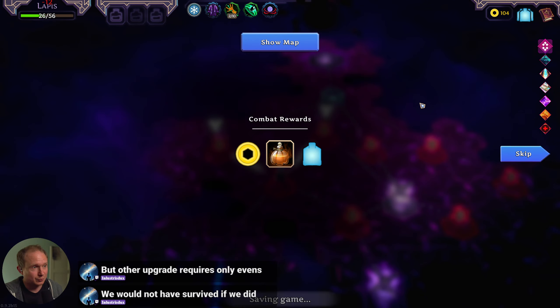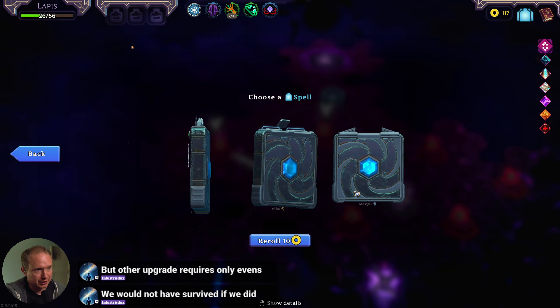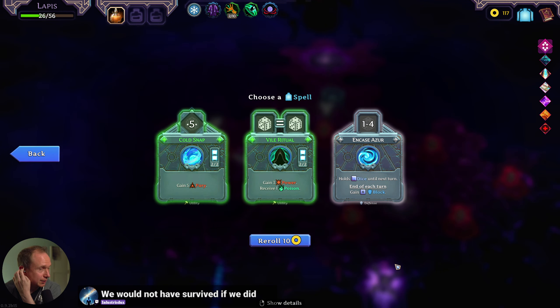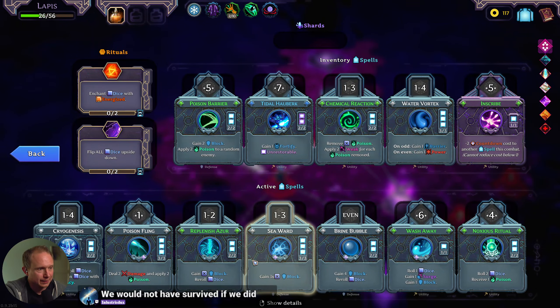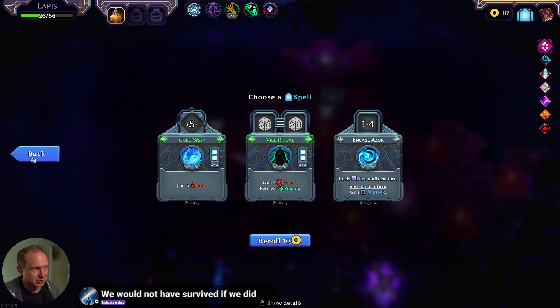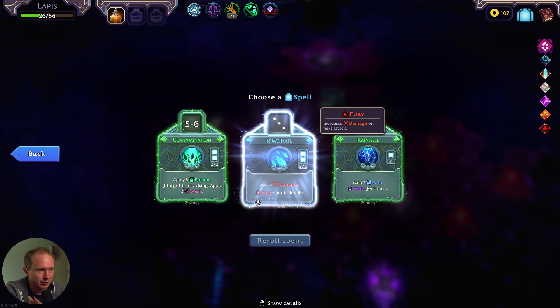Two manifold dice — I don't know if that's going to move the needle much at all. Gain X block — there's a part of me that's like it's another weak charge that goes off at the end of the round, but I don't know what I would replace. We need noxious ritual for when we draw poorly, so I don't think it works.